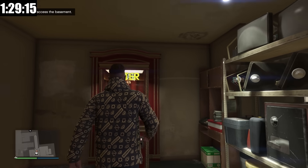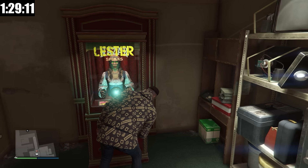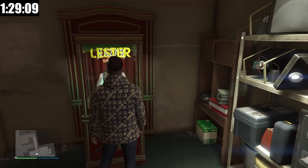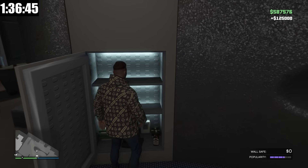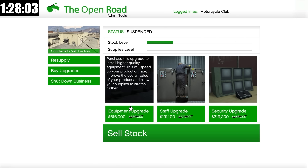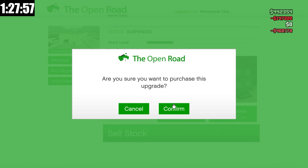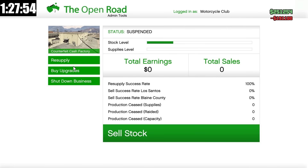We're back here at the arcade — you can access the basement by going over here to the fortune teller. I quickly did two things: I got some money from my wall safe, and I also did a quick nightclub sell mission. Now we're back at the counterfeit cash factory. We're going to purchase the equipment upgrade and the staff upgrade, and we'll have enough money left over for supplies.